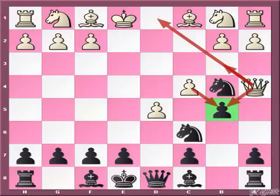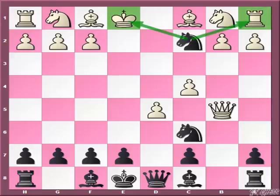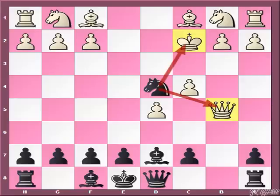The second move White can try is Qxb5. After this, Black simply gives a check with Nc2, forking the king and rook. After the natural reply Kd1, Black has the amazing stunner: bishop to d7! There are three good possibilities for White and all lead to disaster. If White foolishly captures the knight on c2, then Nd4 comes and bye-bye to the White queen.